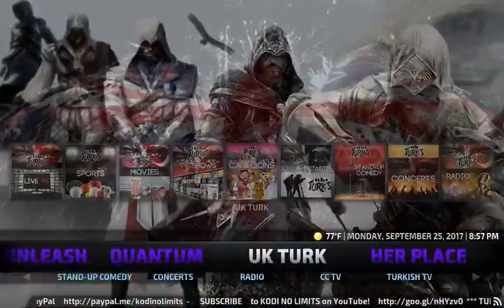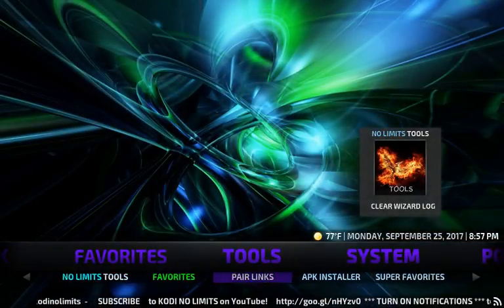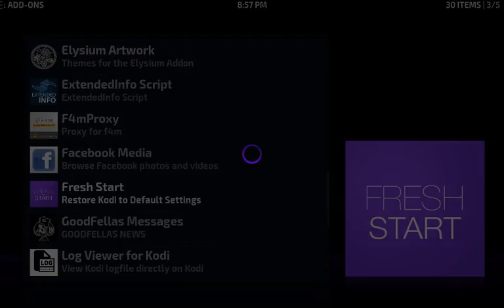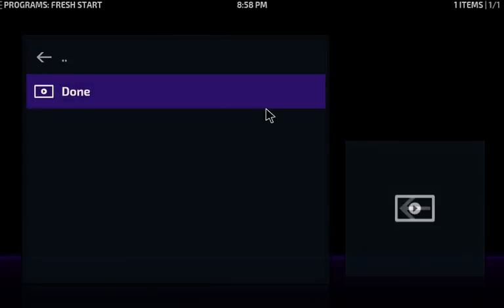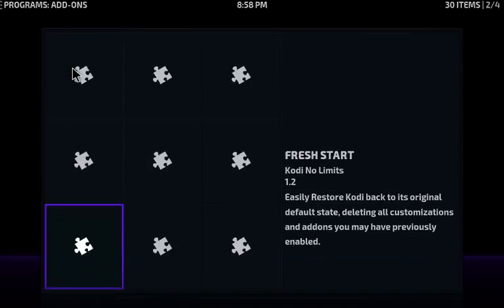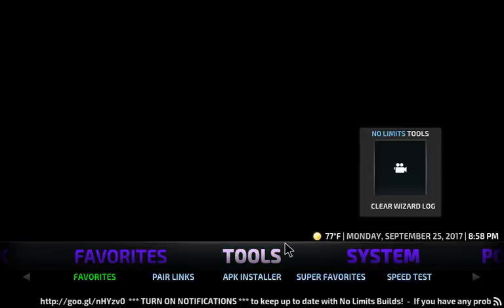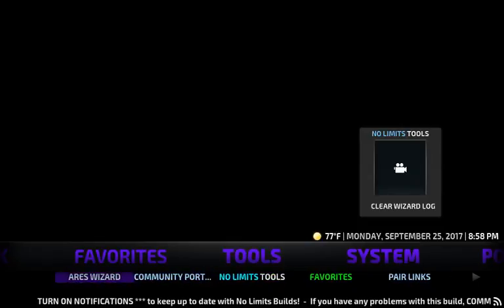Now I'm going to show you how to get this build. You always want to start with a fresh Kodi. I'm going to do a fresh start now. Let's go to the Aries Wizard to do the fresh start.